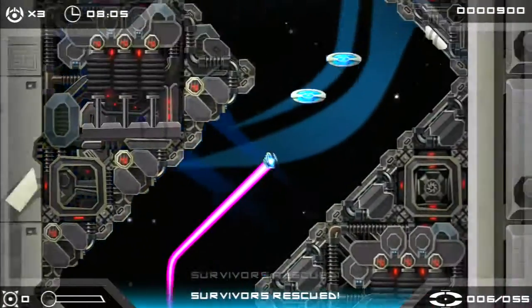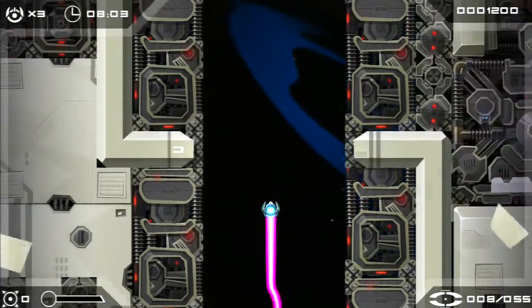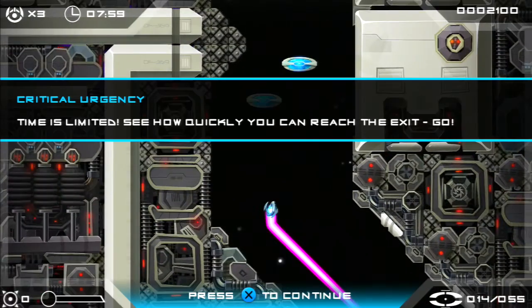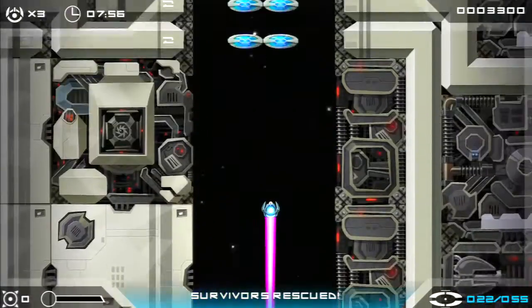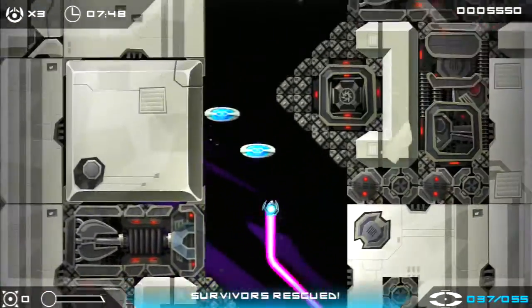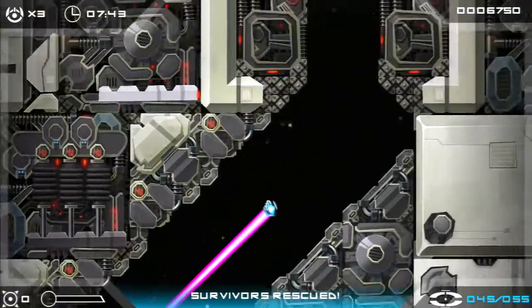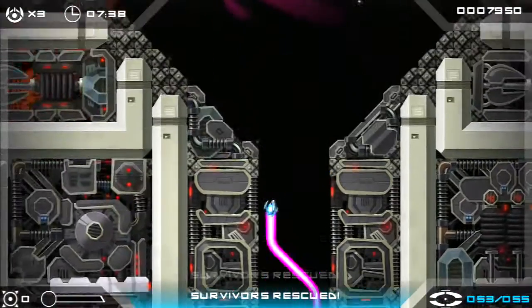This game does a really good job of introducing mechanics slowly and allowing you to kind of learn them before it starts throwing curveballs at you, which is a good thing because the game isn't short. You may also notice that these hostages are a little bit magnetized to our ship — as long as you get close to them, they kind of go directly to us. The rescues also kind of paint the way that you're supposed to be moving through the level. So there we go — we've beaten the first level.